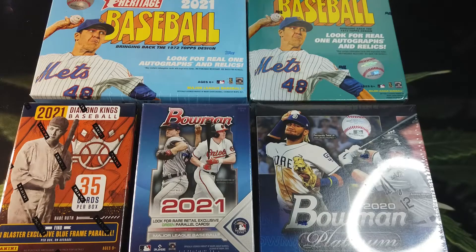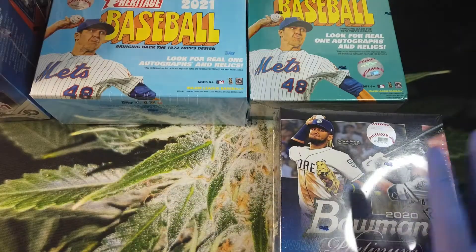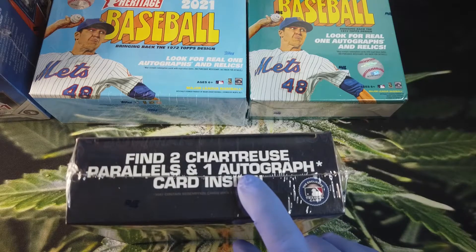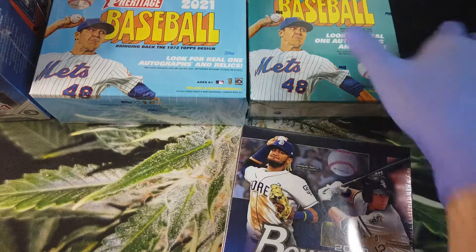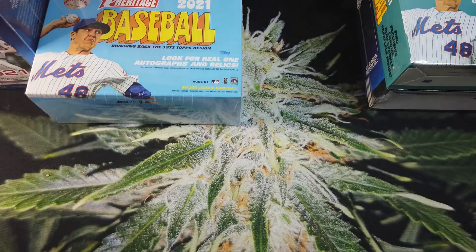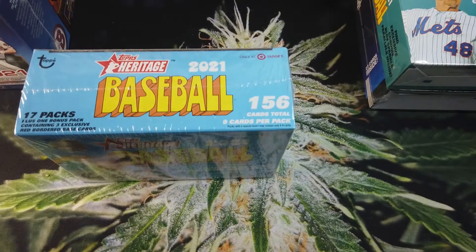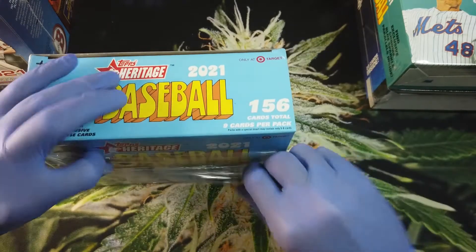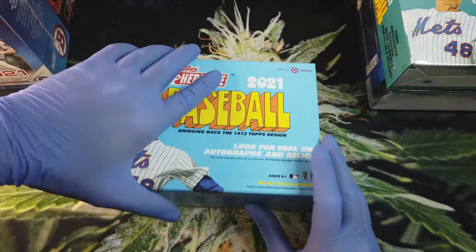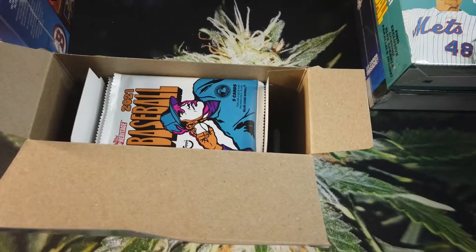Let's figure out the order. We'll save the Bowman Platinum for last since it has a guaranteed autograph. Let's do the Target Heritage box first, then the Walmart Heritage box, and go from there. I love Heritage cards — I love the card stock and the old-school look. These are some of my favorite things to open.